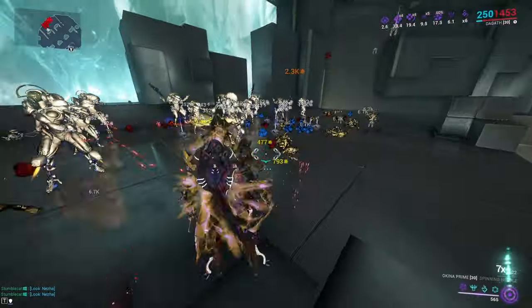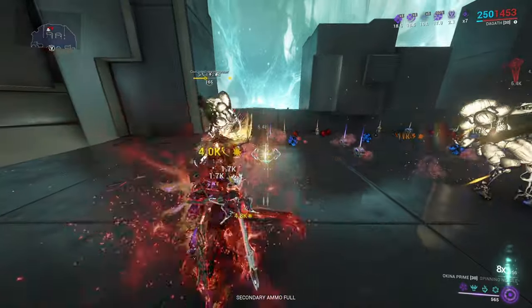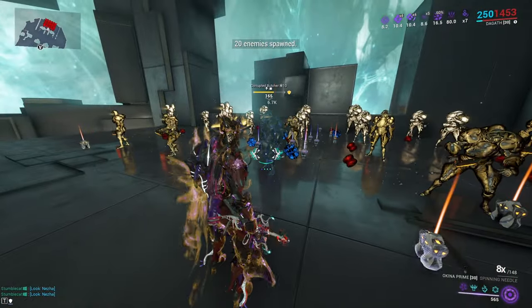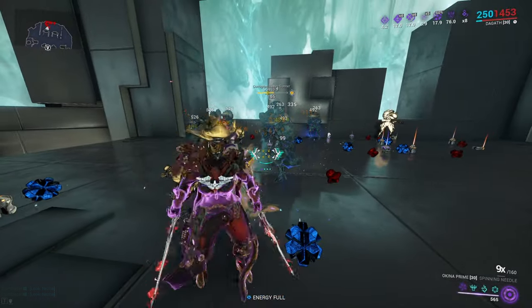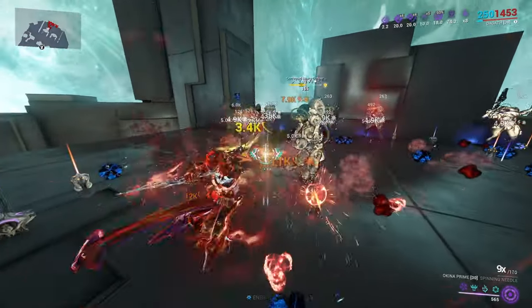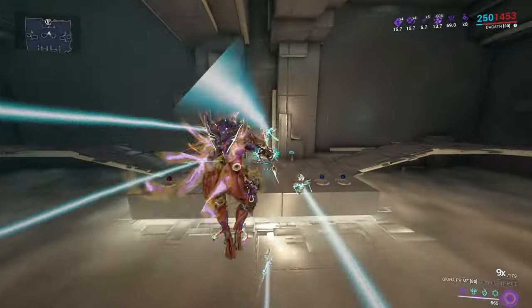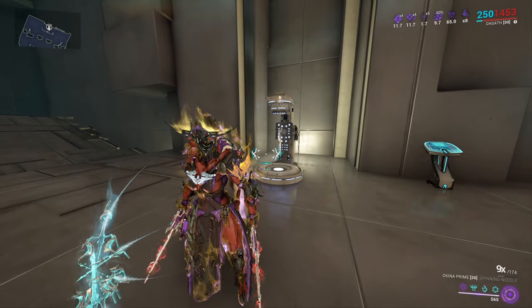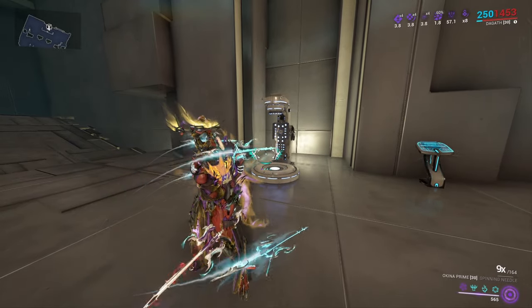Now we're on the Blast build. I'm going to try to get my incarnon without accidentally killing all of them. As you'll see, once the scythe decides to go, it applied Blast and electricity but it didn't spread that time — but there it is, it did spread. That is why I think the build with your Okina Prime incarnon will not matter all too much as long as you know how the scythes or daggers that spawn work. Let's go to Steel Path and I'll give you my final thoughts on this Okina Prime incarnon.